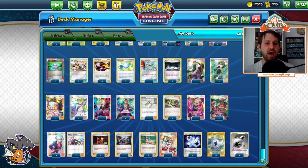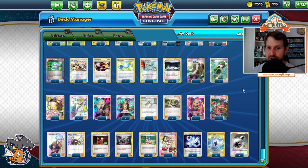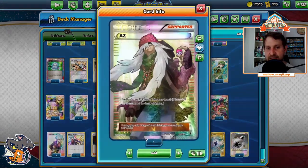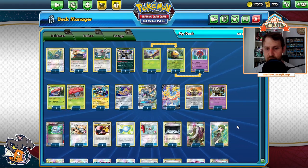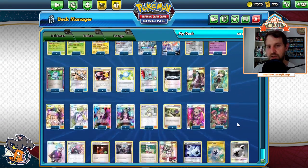Now the supporter line — massive, massive supporter line because we're almost always setting up item lock and we're using Dual Brains to use two in a turn. AZ lets us pick up any Pokemon. Usually you'll use it on something like Zacian; if you get your board set up, maybe pick up a Jirachi to clean up your board. AZ is essentially a Scoop Up Net for any Pokemon.